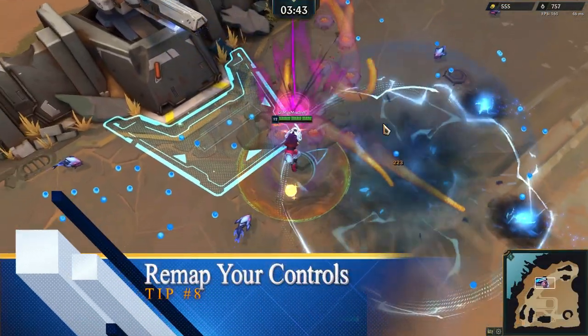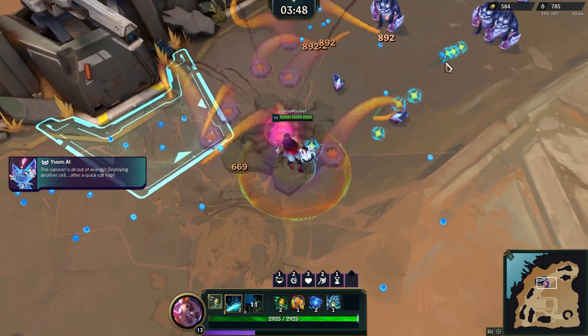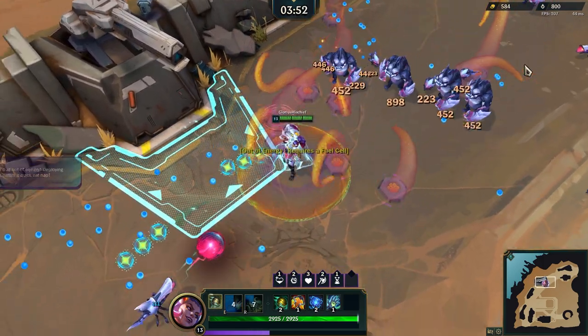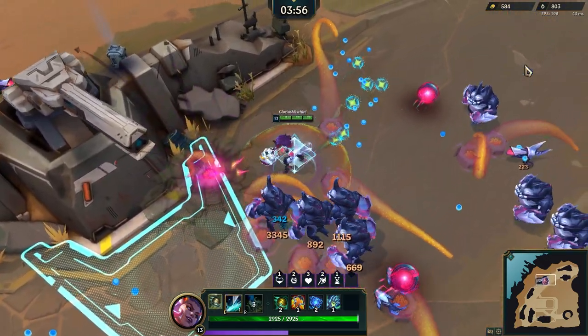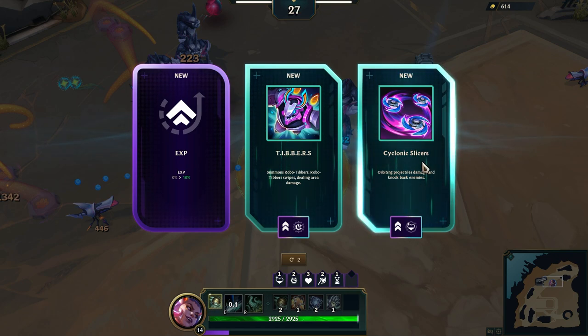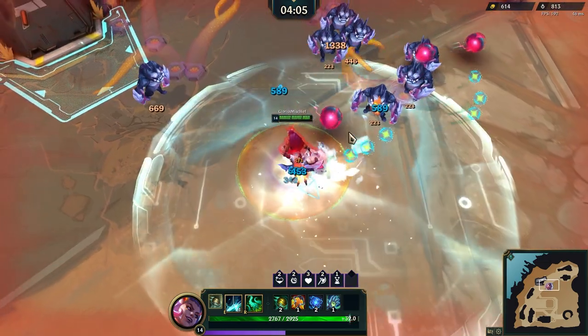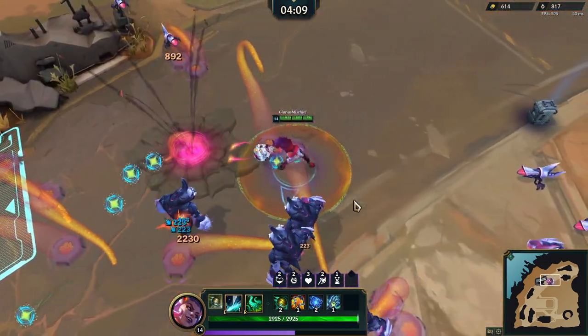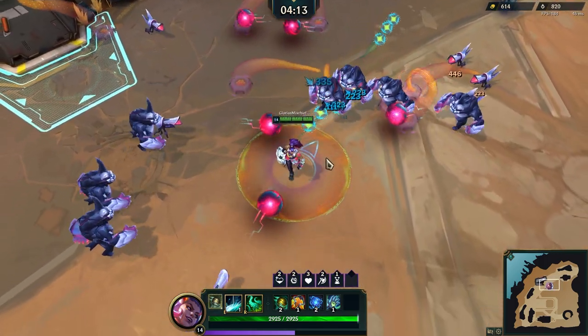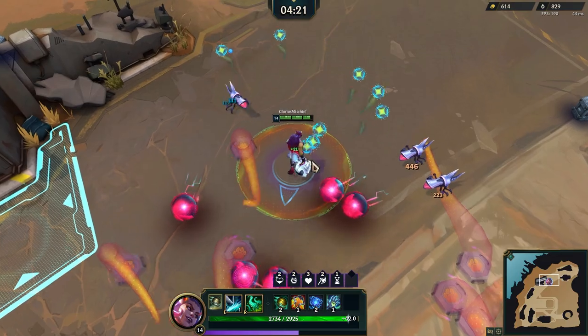Tip number eight is to remap your controls to fit your needs. In this game mode, you really have seven buttons: WASD plus E and R. You can move around and cast your abilities, and for most people that works fine. But keep in mind you only have one active hand, with your mouse for aiming. If you press C for auto-lock, you don't even need to move your mouse much. A lot of people prefer to map their E and R over to their right and left mouse buttons, which seems to work well. Don't be afraid to experiment, because having E and R bound next to WASD is kind of clunky.